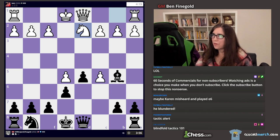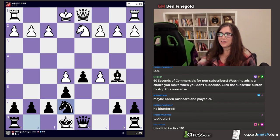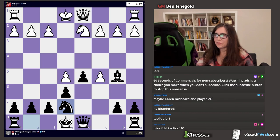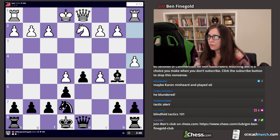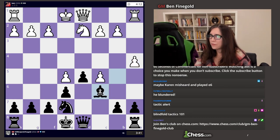Knight D2. Bishop takes — oh yeah, I have a Bishop. Knight E7. A4. Bishop C6. A6. A5.